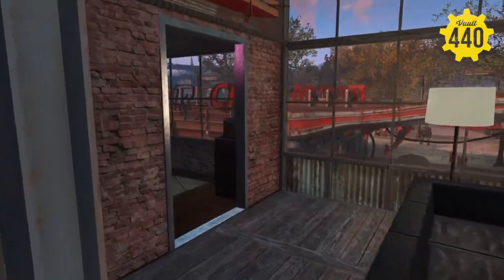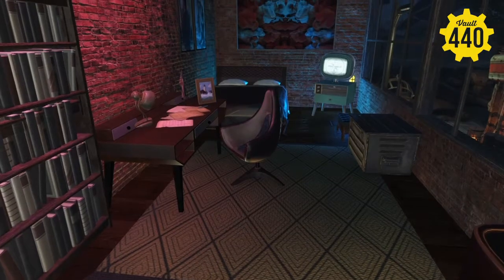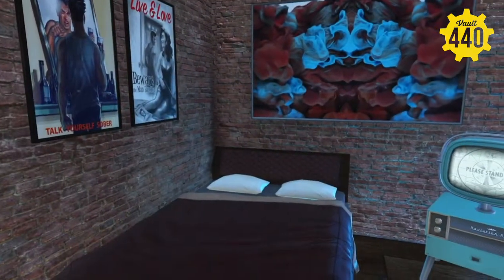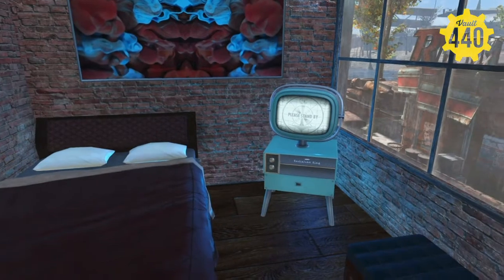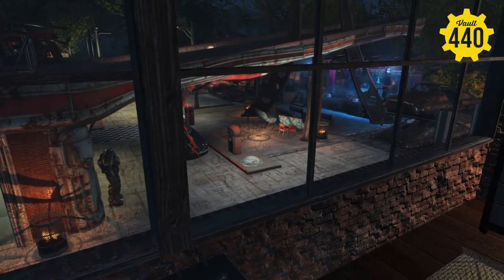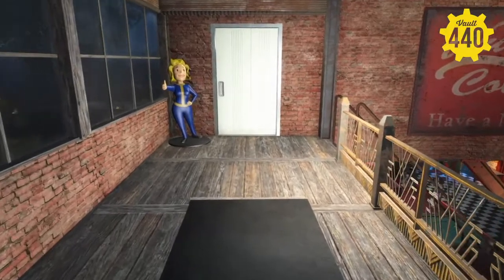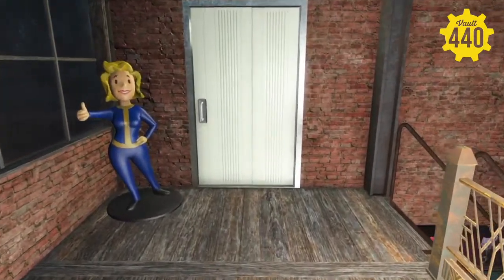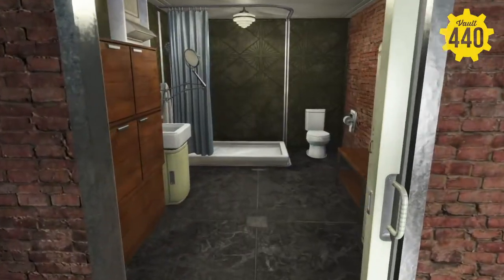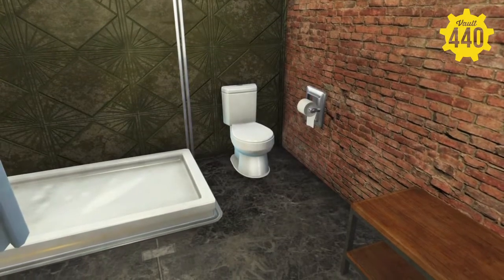As we head back in here, back into the living area, got this other room here off to the side — another room, maybe someone with a little more stature. Once again it has a nice view of the Red Rocket station there. And just off the stairs when you first come up, we have the main bathroom here that all AtomCats would use — full shower, sink, toilet. Pretty nice and fancy for them.